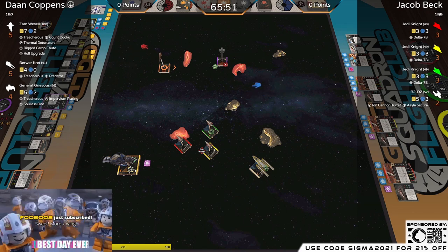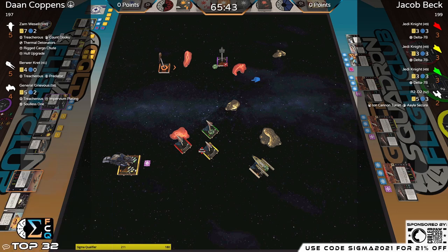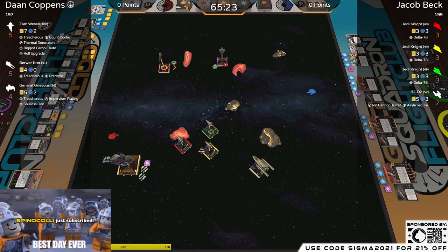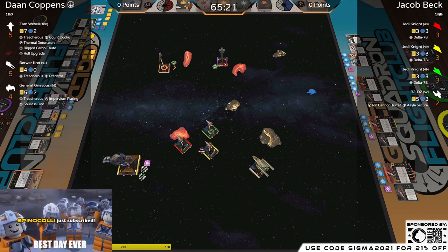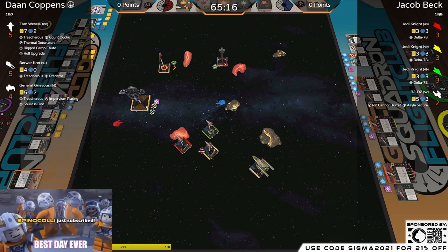In the opening, when you take shields early it feels bad — there's a little bit of worrying that happens. But that's classic ace play: the bait and switch. Jacob took the bait hard but knew how fast his Jedi were and was able to catch Zam in the corner. Had Zam not boosted and stayed in the corner, it would have been much easier to trap him.